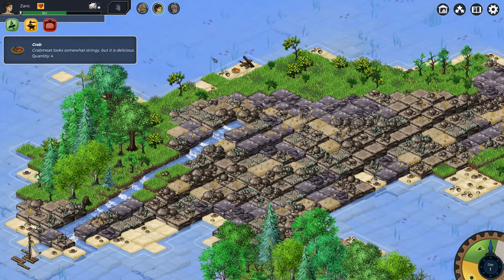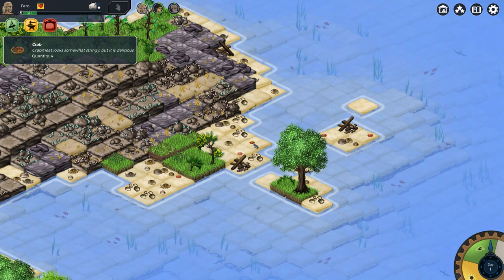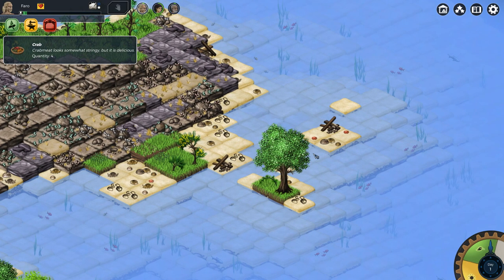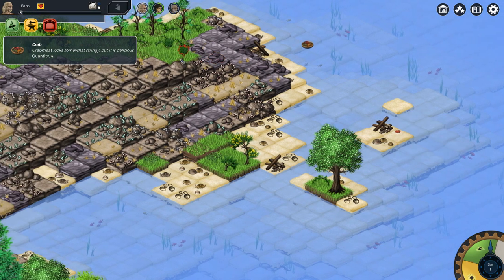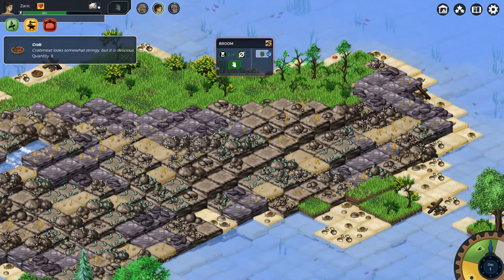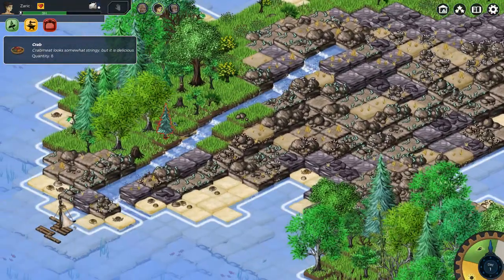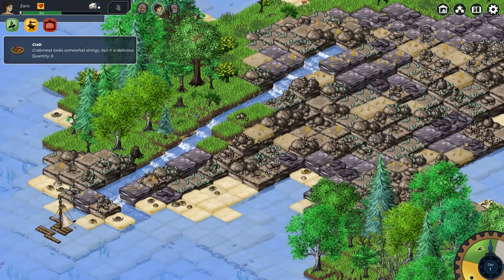Crab meat looks somewhat stringy, but it is delicious. Let's go ahead and make some crabs then. We've harvested a metric ton of crab. Hopefully they will eat it. If they don't eat it, it's going to be a frustration because they're going to get hangry real fast.